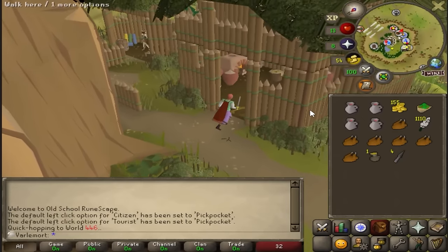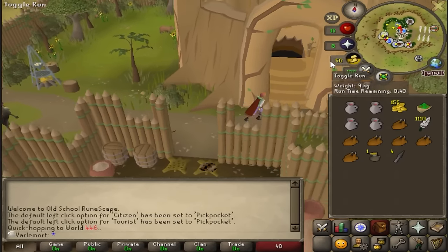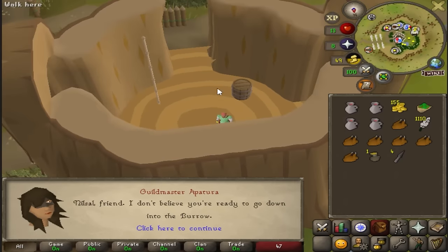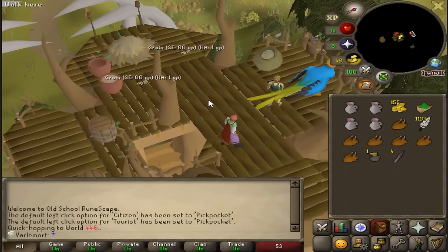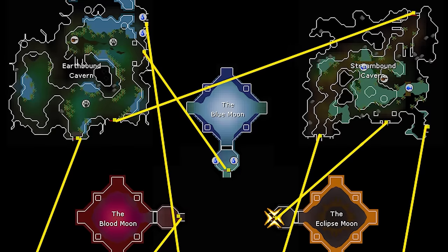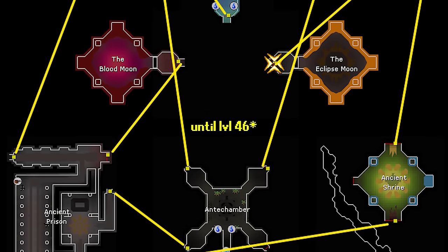Unfortunately, that is the only good thing about the Hunter's Guild right now — it is completely locked until I get 46 Hunter, which I won't be able to get until I complete the Perilous Moon's quest. Underneath that mountain is Camtorum, an underground dwarf city with a bunch of content for this account. In Camtorum is the Naypatsli dungeon, which will have my only Hunter training method.